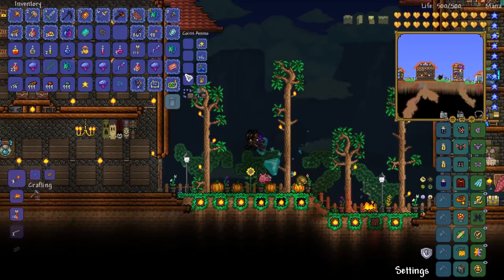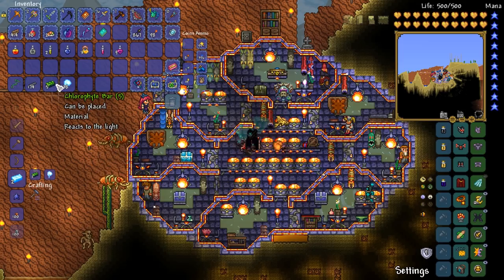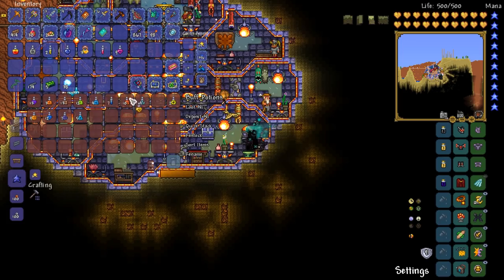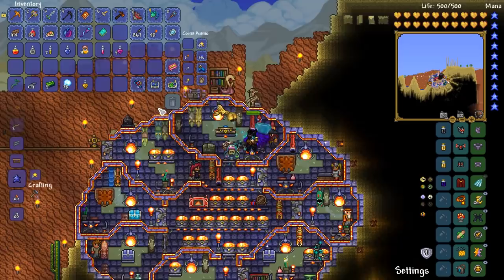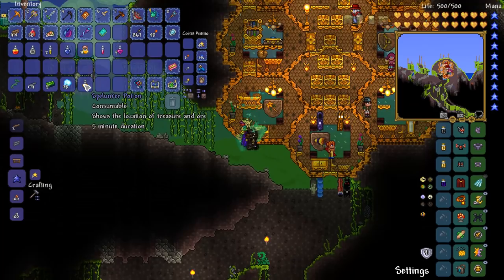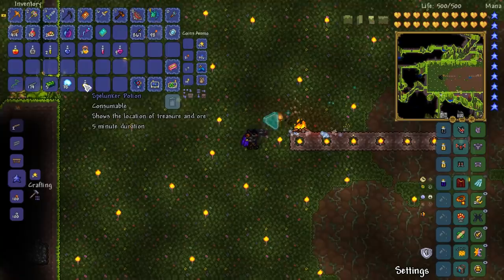You guys remember the old days of the Spectre Armor - the regenerative and offensive Spectre Armor? I'm missing those days. We've got ourselves 38 Ectoplasm, and the other thing we need is a whole ton of Chlorophyte. Good thing is we should have an absolute ton in this world since it's been a long time since I've actually mined it. So we need only go into the jungle and mine up a ton of it - five minutes worth of jungle Chlorophyte spelunking.